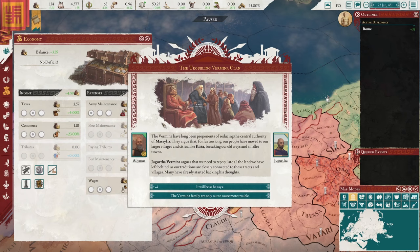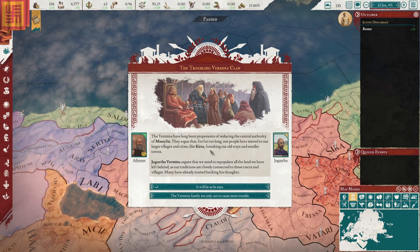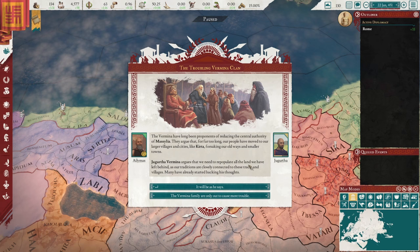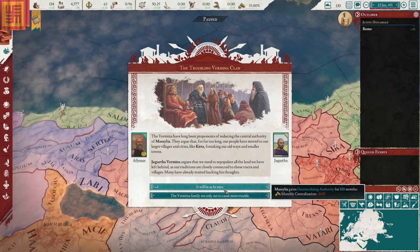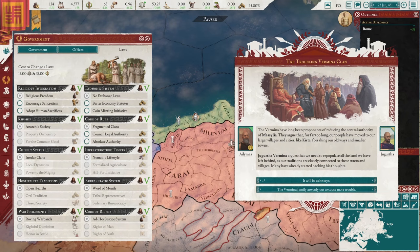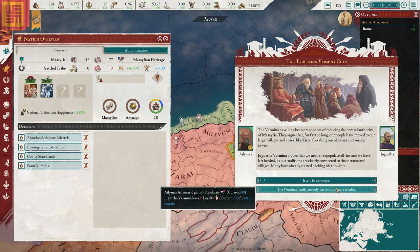The troubling Vermina clan: the Vermina have long been proponents of reducing the central authority of Massilia. They argue that for too long, our people have moved to larger villages and cities like Curta, forsaking our old ways. Jugurtha Vermina argues that we need to repopulate land we've left behind as our traditions are connected to these tracts and villages. They want to decrease monthly centralization. I should probably consider looking at some laws. Now, if I want to form Numidia — it's a Tier 2 formable — I probably don't want to reduce centralization.